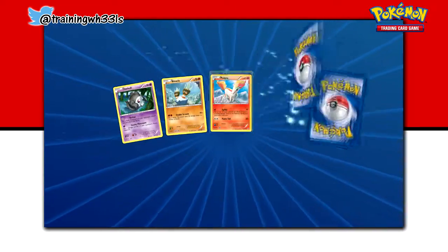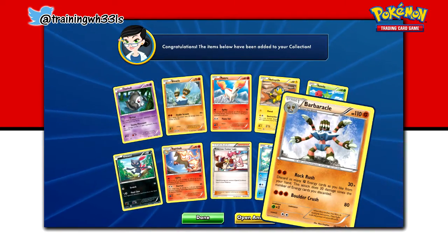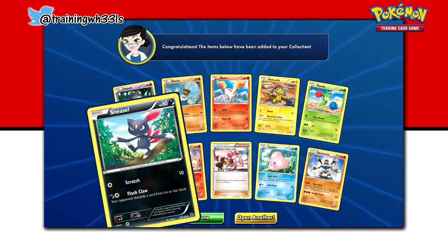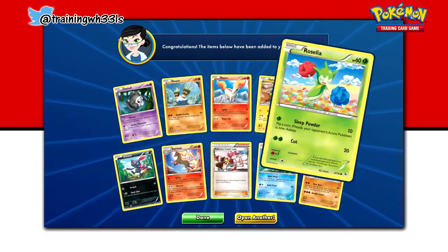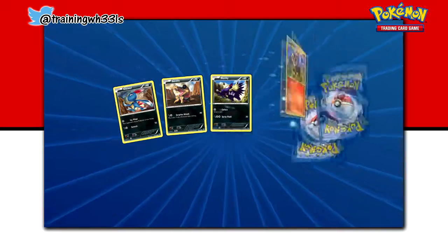Let's open our second to last pack of the episode. And we got another Barbarical. We got Love Disc, Pokemon Center Lady, Rapidash, Sneasel, Duskull, Binnacle, Ponyta, Heliotile, and Rosalia.